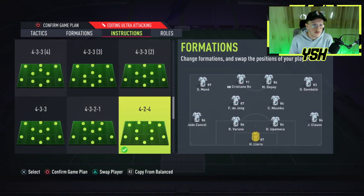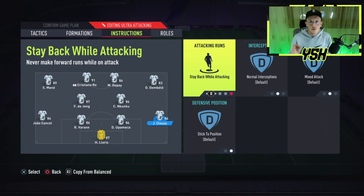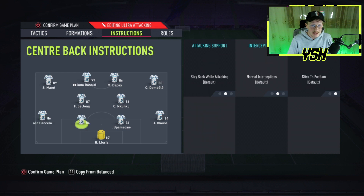Let's move on into the player instructions, starting off with the defense. Although you are losing and you want to score a goal, your full backs — right back and left back — should stay back while attacking. First of all, they can help you get the ball quick after you lose it. Second of all, you already have a right wing and a left wing on this formation, so they won't help you on the attack that much — let them help you on the defense instead.